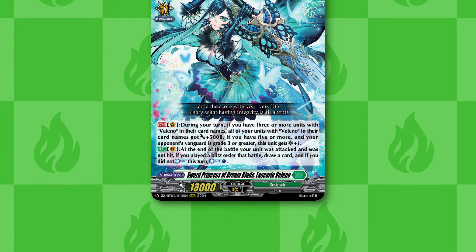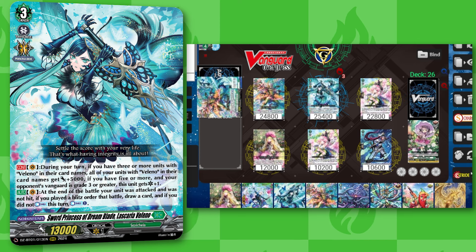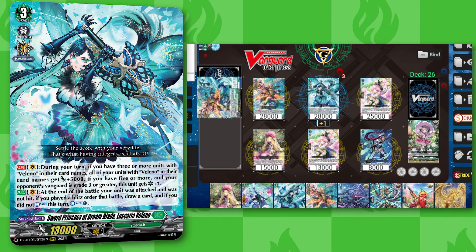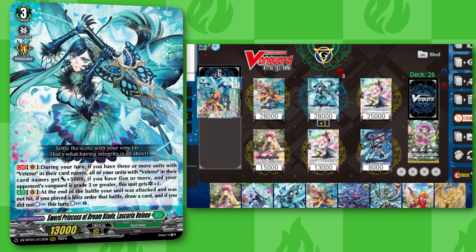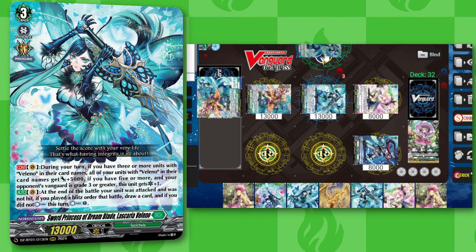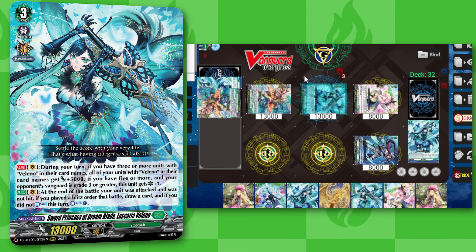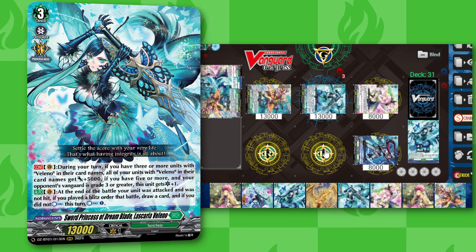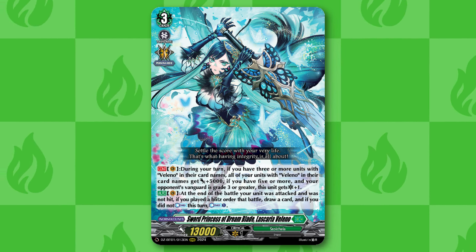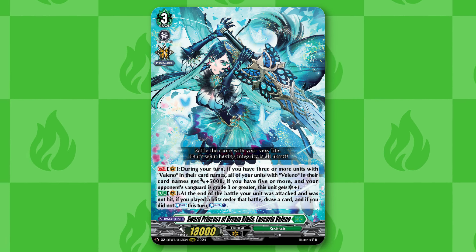Our main Grade 3 is Sword Princess of Dreamblade, Valeno Lyscaria. During your turn, if you have 3 or more Valeno units, all of your Valeno units get +5k power. If there are 5 or more, Lyscaria gains +1 crit as well. Its second effect is where the magic happens: when you successfully guard an attack using a blitz order, at the end of that battle you get to draw a card, and if you haven't countercharged yet that turn, you get to countercharge 1. Lyscaria is a really strong Grade 3 that supplies the deck with extra card draw and can give a full board power boost.